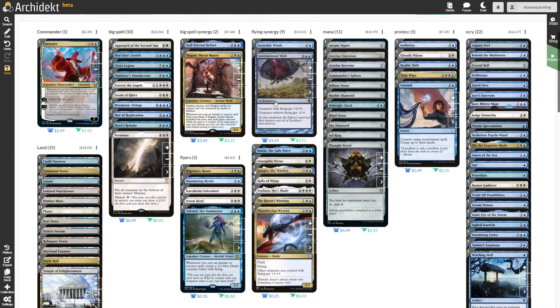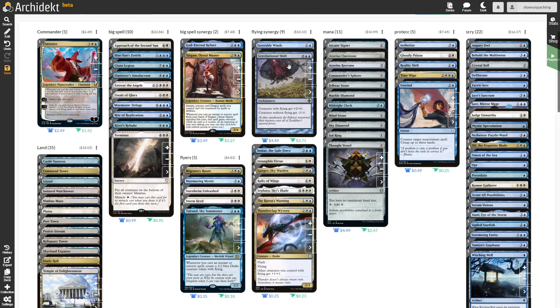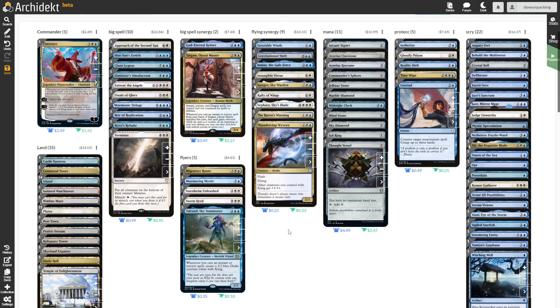These kinds of abilities are really important here, as we are planning to make a lot of small flyers, and giving them just a bit more power is way more impactful — just two or three of these spells can definitely finish off an opponent in a quick fashion.